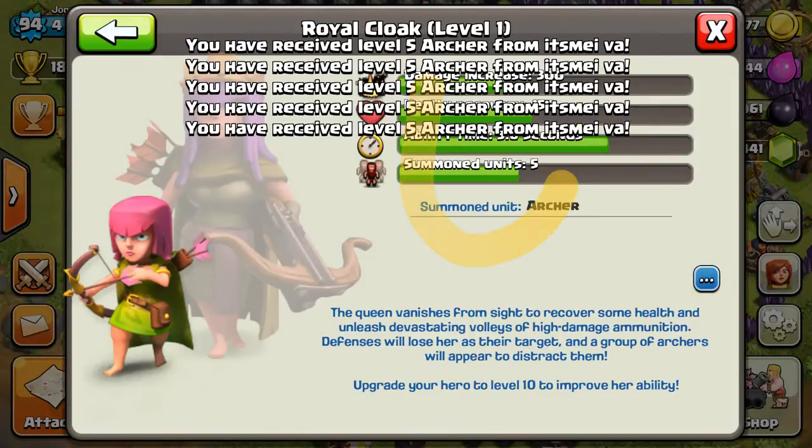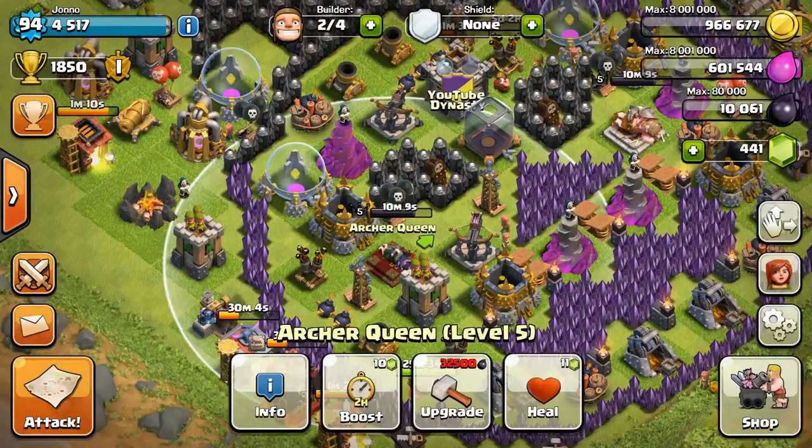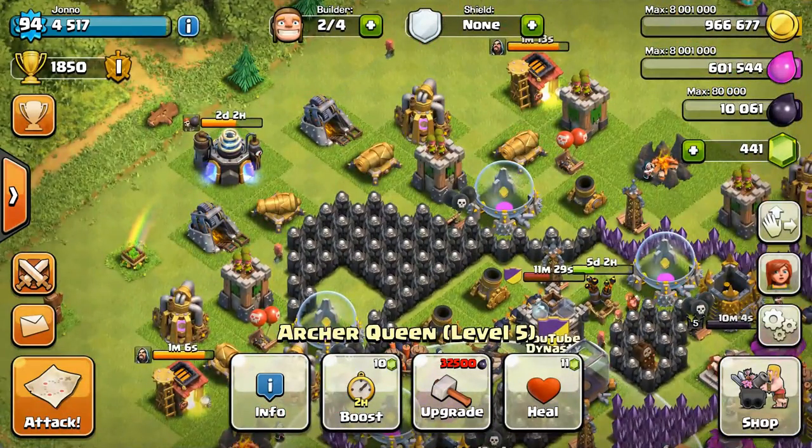You'll notice here I leveled my queen to level five - super stoked about that. I should have done that a long time ago because that skill is actually fantastic. It gets you through so much further on the base because you can stop her from getting hit for a little bit, so that's actually super helpful in every single circumstance.